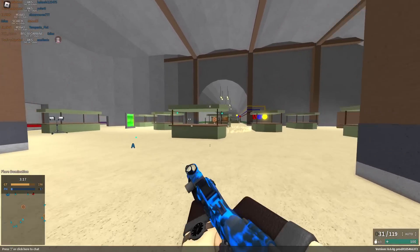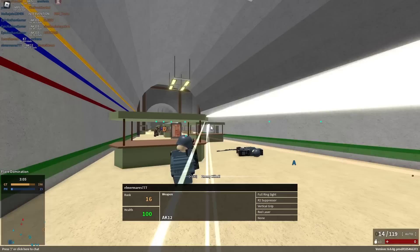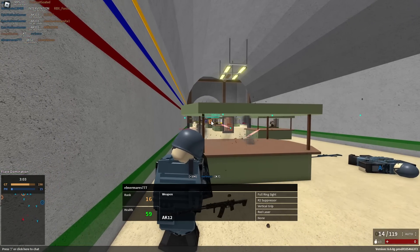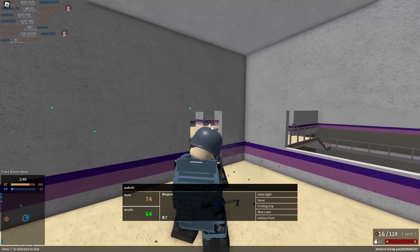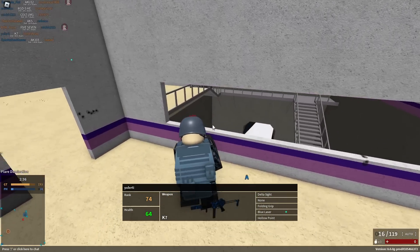On Metro, literally all that you have to do is pre-fire every single set of stairs that you come in contact with and you'll find somebody. Or just use your mini-map and get a nice sick kill right there — and then die immediately. I've been out-K7'd by my own K7. How could this be?